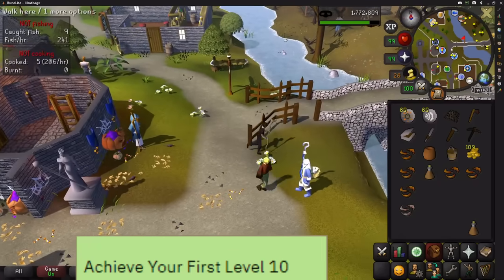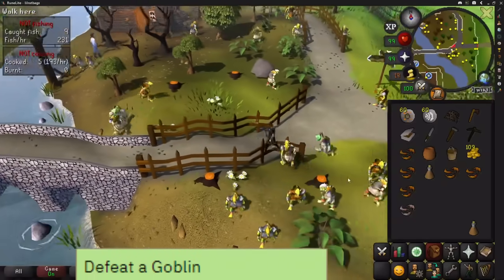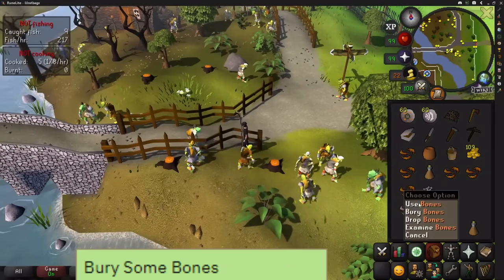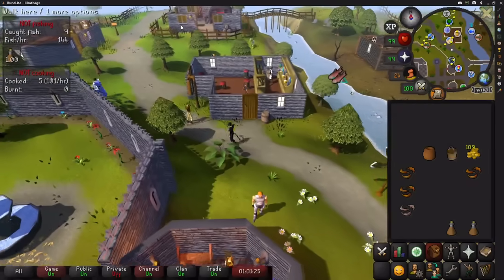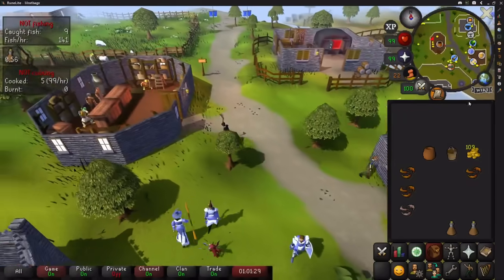After that, pickpocket just once more to reach level 10. Next, head a little bit north and east across the bridge to kill a goblin, pick up its bones and bury them for another task. Go to the bank upstairs in Lumbridge Castle and bank everything except a raw shrimp, your GP, a pot, a bucket, and 3 pieces of food. Go to the general store and buy some shears.